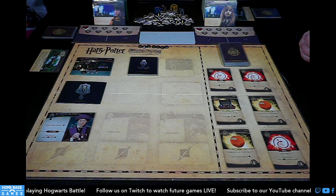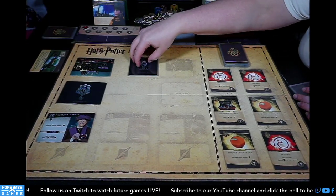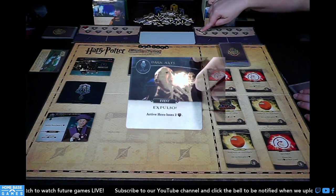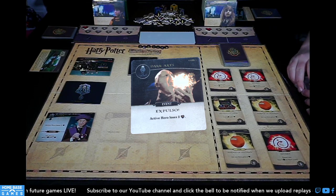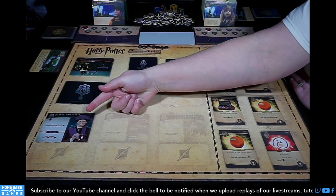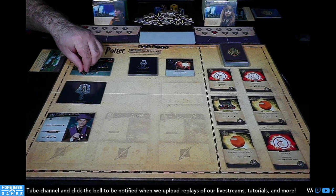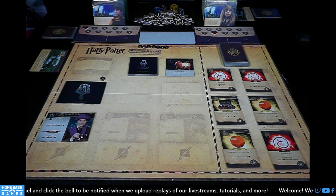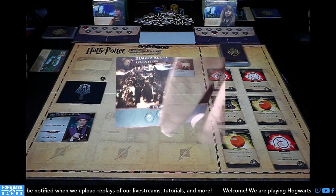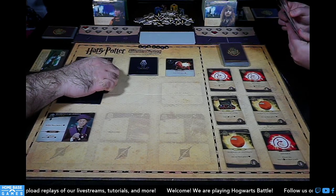The first thing we do is reveal and resolve dark arts event cards — these square cards. I'm revealing this card: it's Expulso, active hero loses two life. So I go from ten to eight. The second thing is resolve any active villain abilities — Quirrell says active hero loses one life, so I go down to seven. The location card tells you how many dark arts cards to reveal per turn — this one only has one because it's the first game, but later you can reveal up to three.